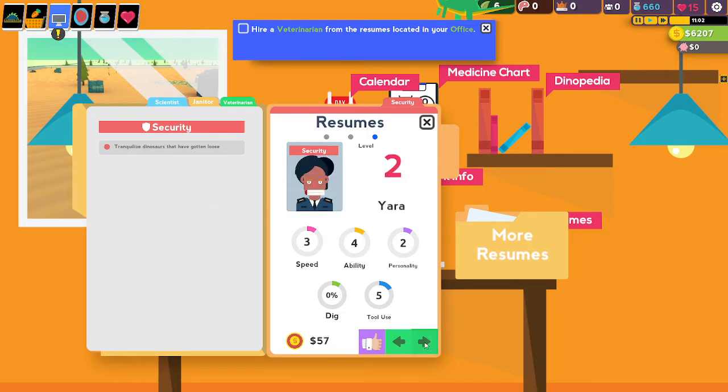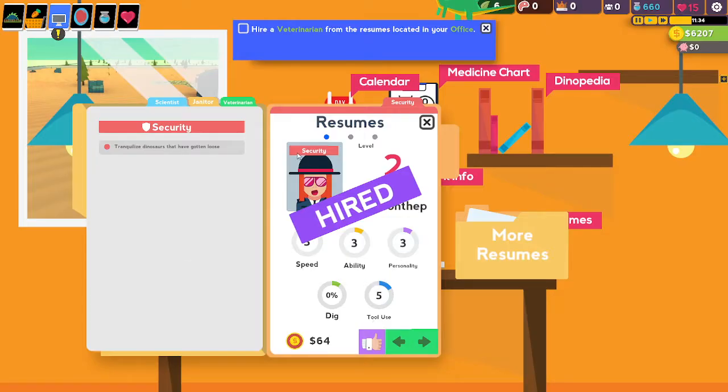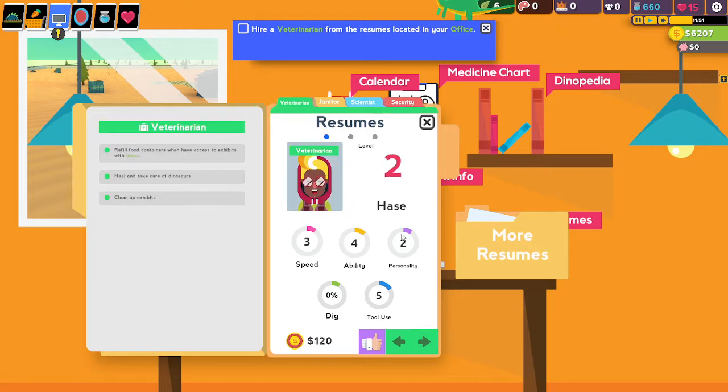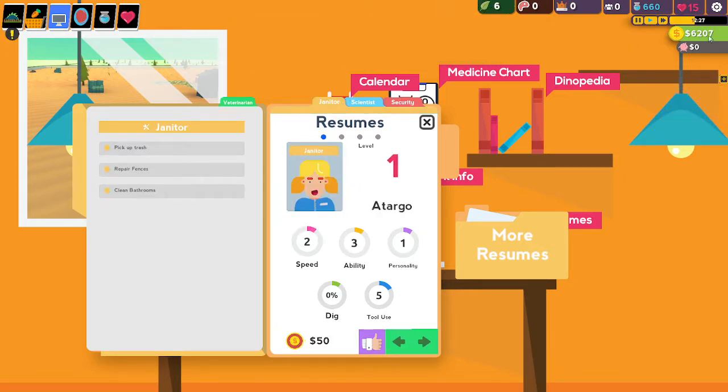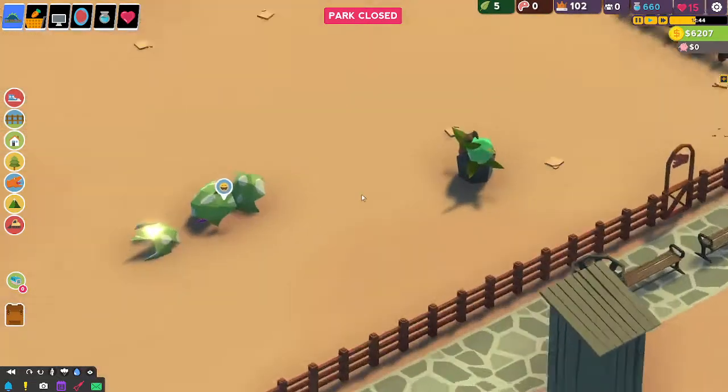So we've got three, three, three - that's not bad. And we've got three, four, two. We're going to go more balanced this time. I'm just going to cycle for everyone here and just do it before it even tells me - how I'm veterinarian, we're not done that yet. I started with security - they're going to make me do it anyway. Three, four, two - tool use is good. We're going to go for a janitor. Okay, awesome, now what?